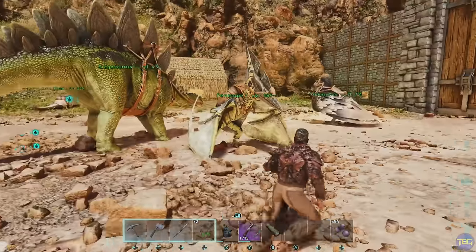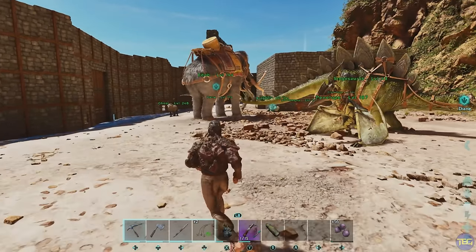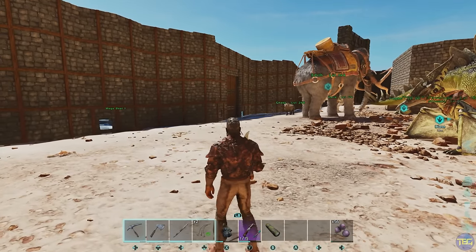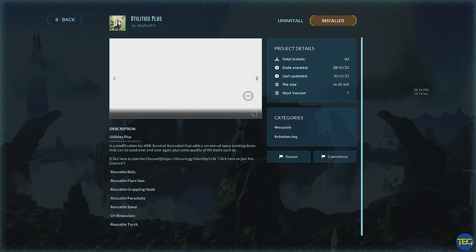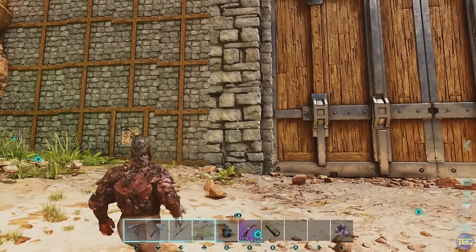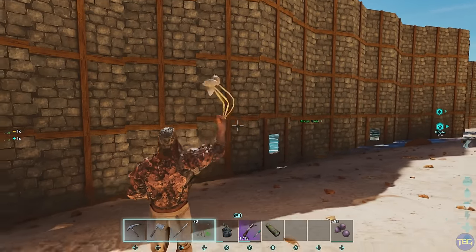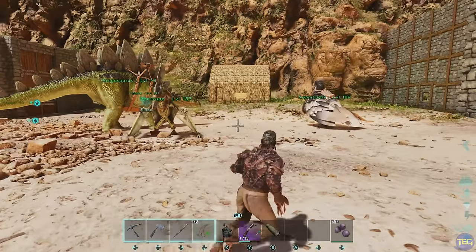If you want to try out some mods without completely changing the game, one really nice quality-of-life mod is one that gives you reusable tools. I've been using one called Utilities Plus, but there are other similar mods out there. It gives you a reusable torch, a reusable bola, and a few other reusable items. The reusable bola in particular is super useful early game when you're getting killed by raptors — you can just keep using it over and over. It also includes reusable parachutes, reusable grapples, and a reusable torch.